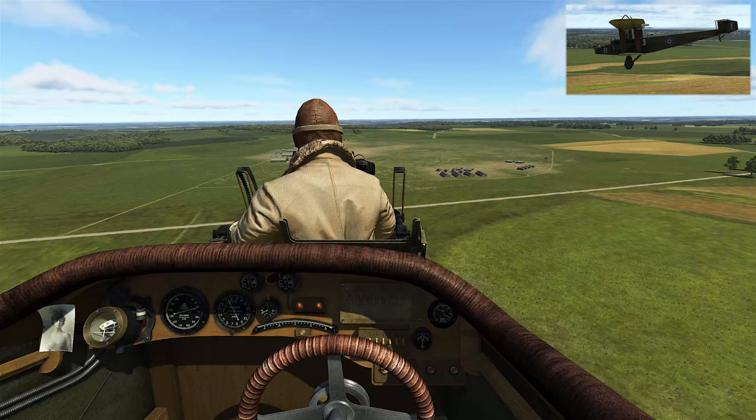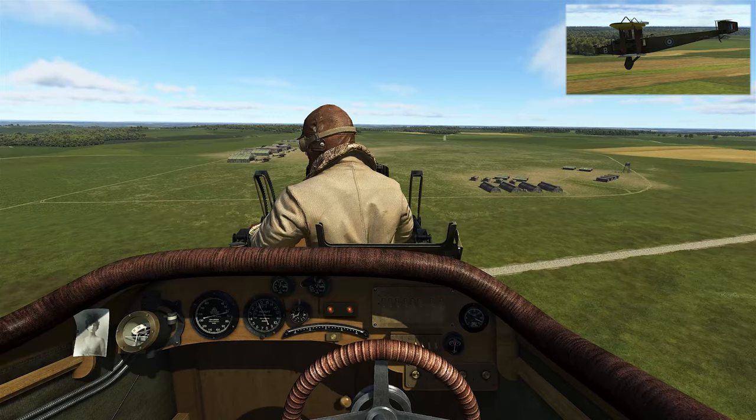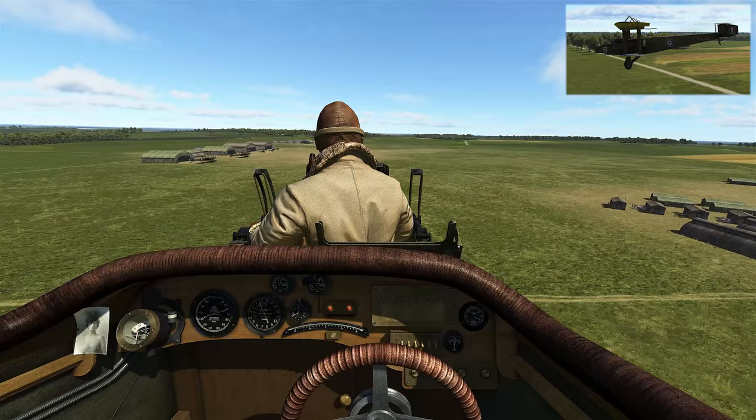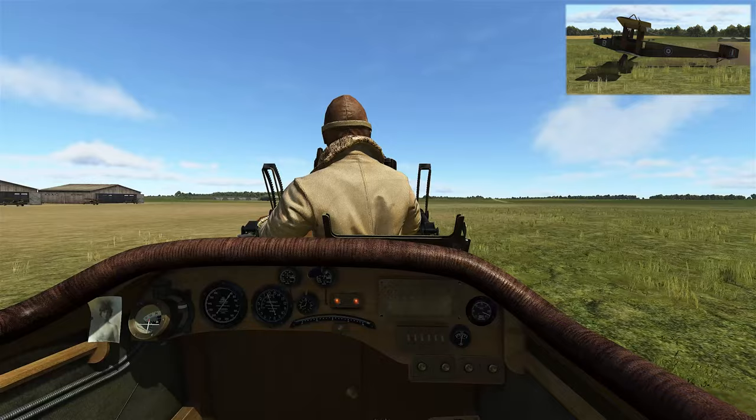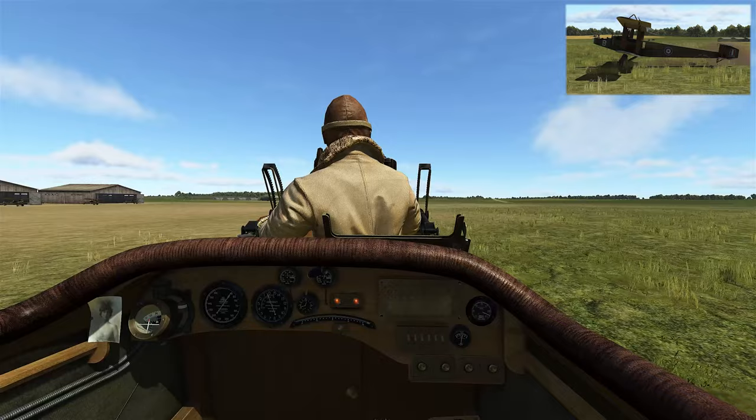We just keep coming down, reducing power as needed to maintain 60 to 65 miles an hour. Keep some power in as you begin the roundout, and once you hit that three-point attitude you can cut it to idle. You're going to touch down holding full back pressure to help you come to a stop, then taxi normally to shut down.